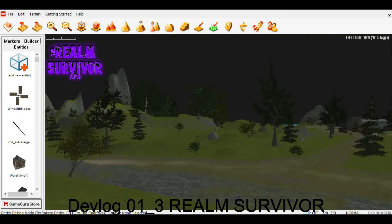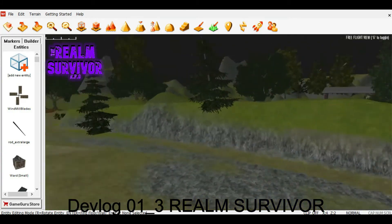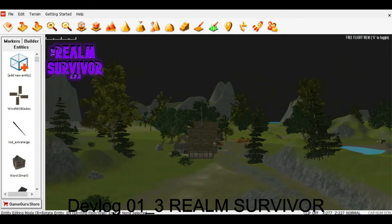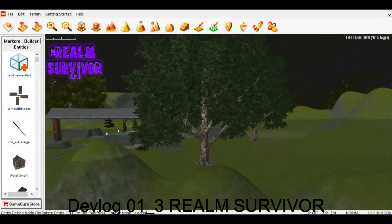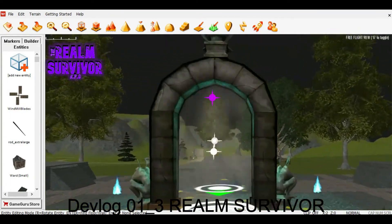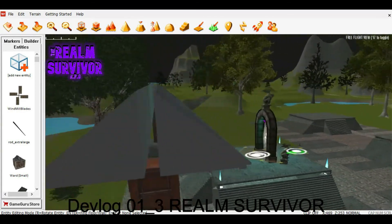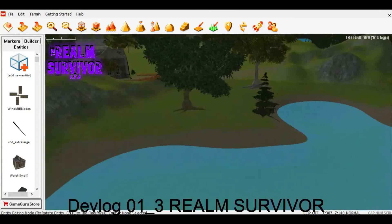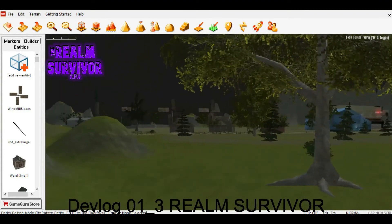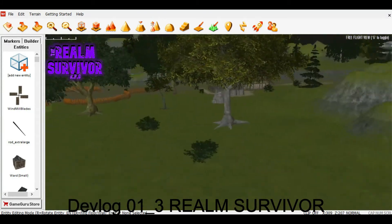Each realm's gateway to get there — they're kind of hidden around the map. The player can't just access them; you would have to actually go find them, and then once you jump in, you transition to the next realm. What that does is give the player more time to explore the map and achieve more progress on things.